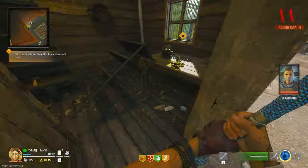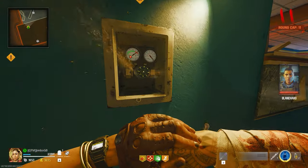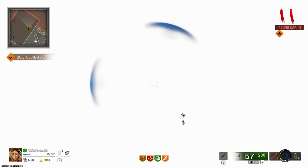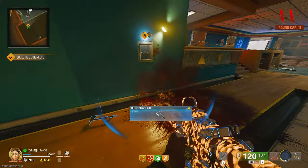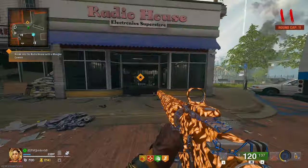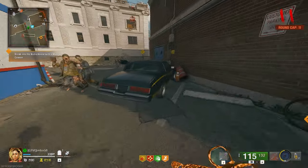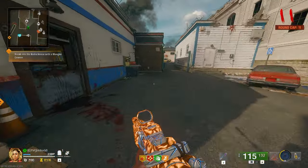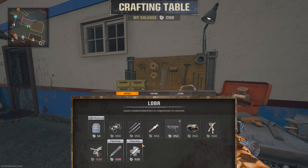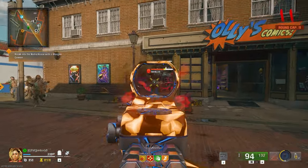We grab his toolshed key, quickly grab the handbrake, pick up the water valve, and start placing it — there we go. Now we can grab the water pressure gauge from this, and we just need to wait for a mangler to spawn in so I can break into the radio house. I can't be bothered waiting so I'm just going to craft a mangler cannon — and of course as soon as I craft one a mangler spawns in anyway, so that's fantastic.